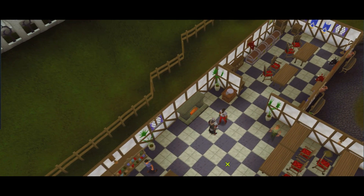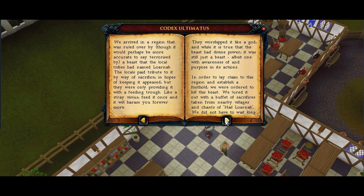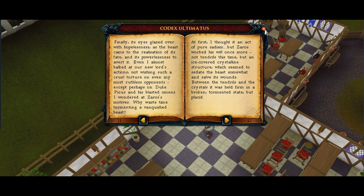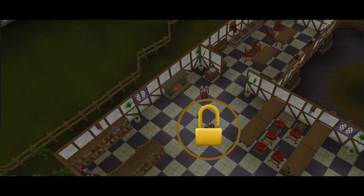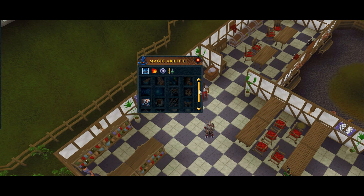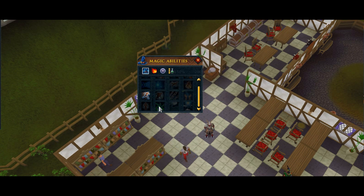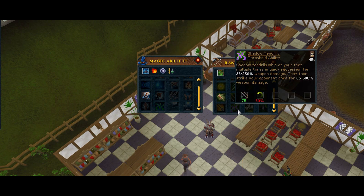Once you've done so, you will have them unlocked in your ability books. With these abilities, they're thresholds of course, so you need 50% adrenaline. One thing to think about is that when you cast, you'll also take damage, so you have to be careful when you're at maybe two or three thousand hit points. You want to make sure you have decent life points so you don't risk dying. You will need 75 Attack, Magic, or Range, and 91 Constitution for the Constitution ability, which is pretty cool.